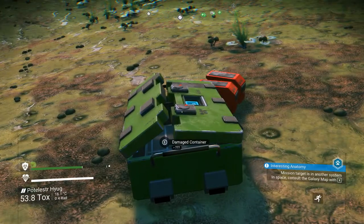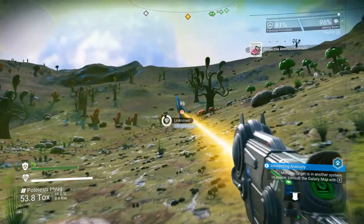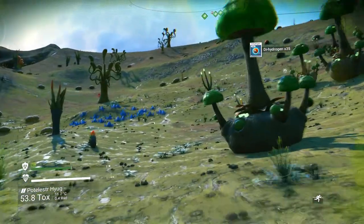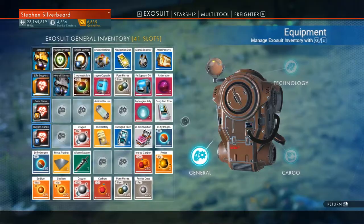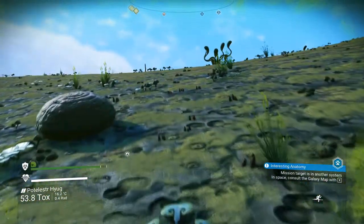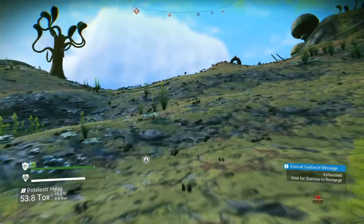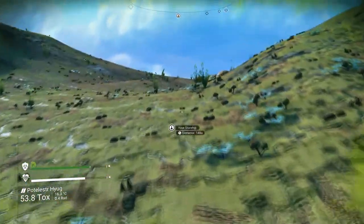Grabbing a container on the way through — I'm talking quietly guys, I'm a bit nervous here. I'm not in a new galaxy but at the same time I want to grab some dihydrogen for frigate fuel. Those are going to be gravitino balls — not going to mess about with those. Getting close to my ship. My suit protection is dropping — going to use up some of these batteries. I've been accumulating lots of them. I just want to get to the ship — I don't want to die now after working so hard to get this mission done.